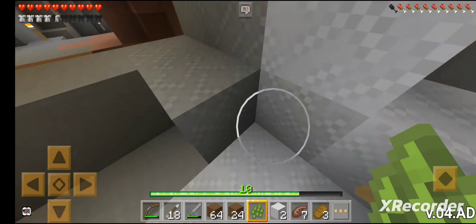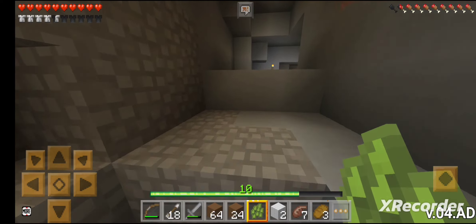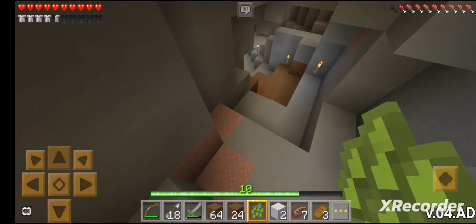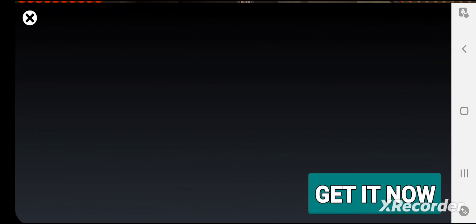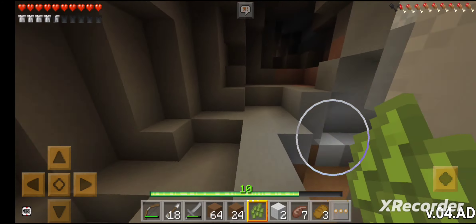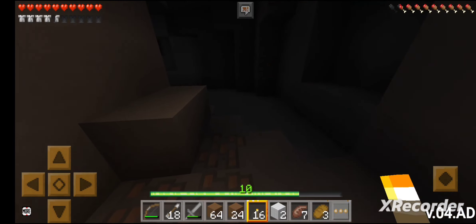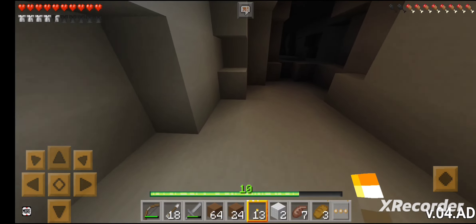The ladder is here. Look at this — almost everything is torched up. I even forgot the passage; it's so big. I don't need this coal, I have like stacks of them. I stopped in my tracks because I thought it would be very dangerous. There's so much iron and so many other things.